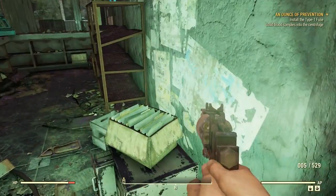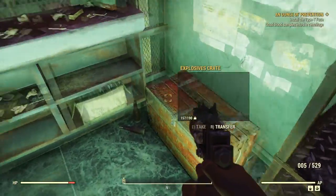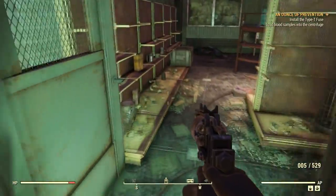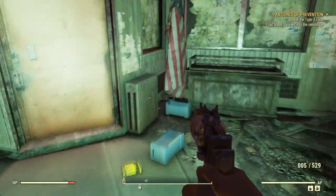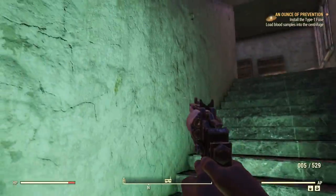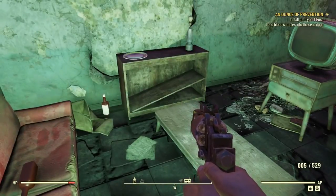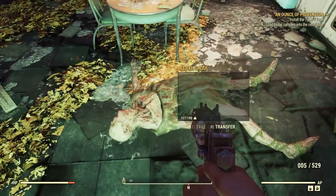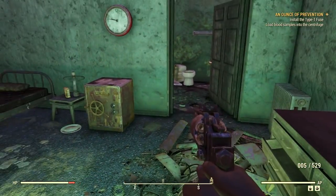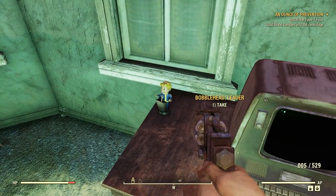Coming in here closer to where the music is playing. Don't know if I'm going to find the key in here. It'd be pretty convenient if the key that I need is right here next to the door. Maybe I'll get lucky and I can get in from the top. Oh, feral ghoul just lying there. The key is right here — Greg's Mine Supply Keys. And there is a bobblehead leader.